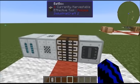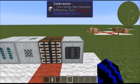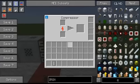Just to show you how to make compressed air cells — that's why I told you to make the compressor. Place an empty cell in it, right click, let it do its thing. Once this is done you should have one compressed air cell.